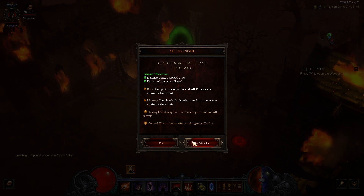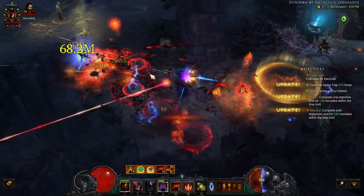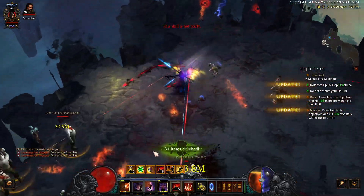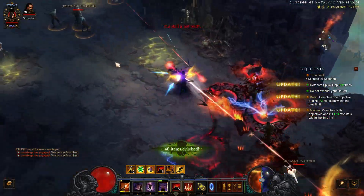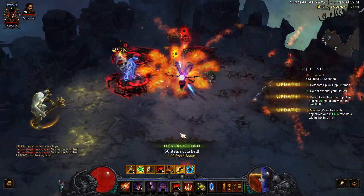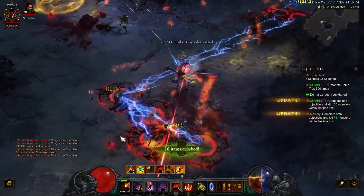Once you pop in, it's going to give you the objectives — but as mentioned, the objectives don't matter. You will want to keep the objective going long enough so the enemies don't despawn, because if they despawn you get no benefits. This is also an easy set dungeon to master, which helps for the seasonal journey as well. We just want to run through and try to kill everything, because once again it is going to be a rare drop from these enemies.